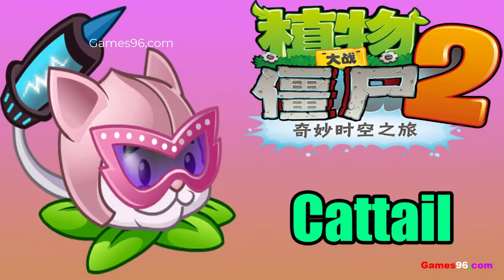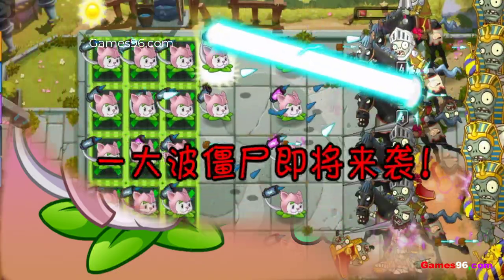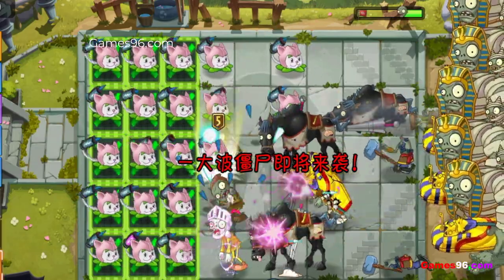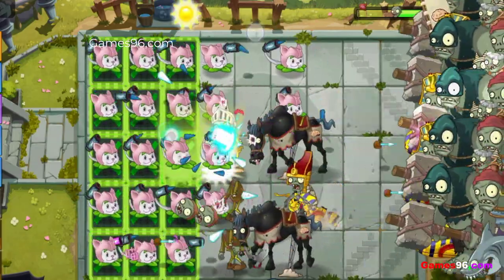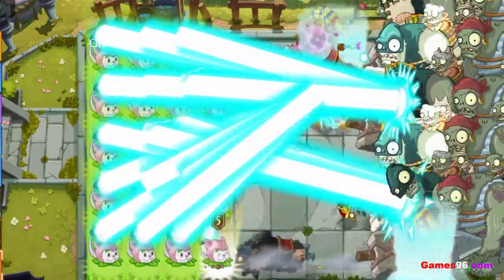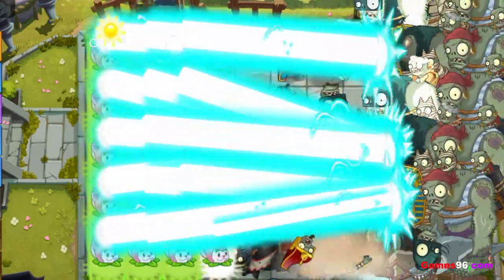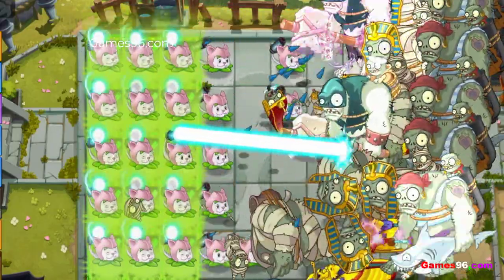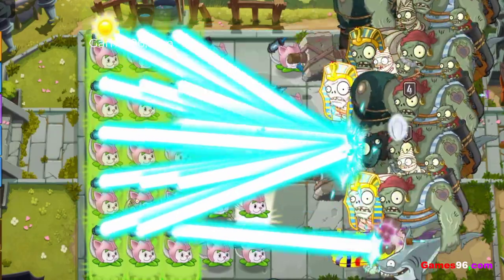Cattail is a plant in the Chinese version of Plants vs Zombies 2. It fires only a single spike and has improved accuracy, so any of its spikes in the air targeting a dead zombie will now target another. Its damage is increased, and it now has a chance to stun zombies for one second. It also has a very small chance of shooting a giant missile — a level 1 Cattail's giant missile is capable of killing a level 2 Gargantua instantly.